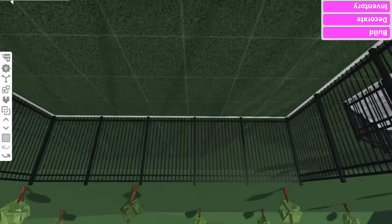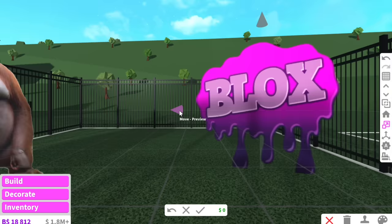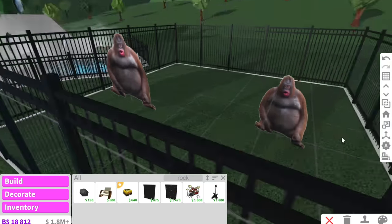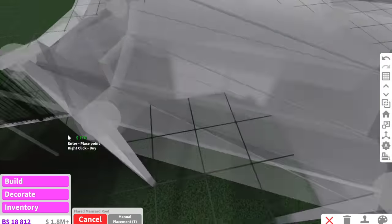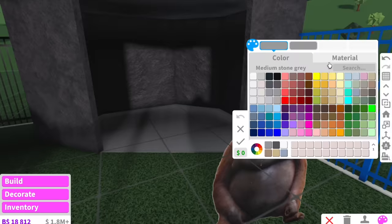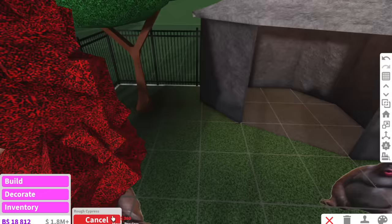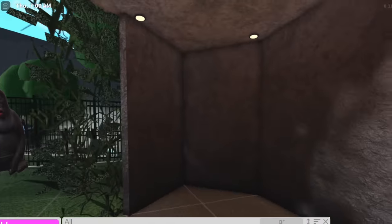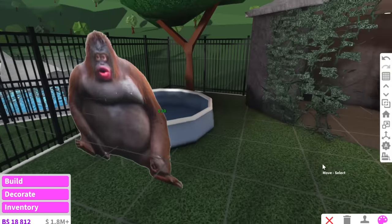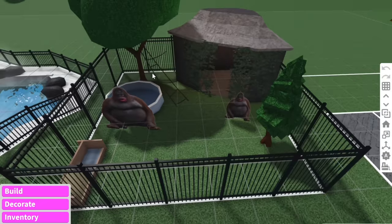Moving on to the next enclosure — we're going to have some monkeys. This is my gorilla, I call him George, and he is going to be in my zoo. One big chunky boy and a skinnier one — like a mom and son. Monkeys need some trees, and we're also going to build a little cave just in case they want to get away from the humans, using slate material. We can have hanging vine trees over the cave so it's nice and cozy. Gorillas are kind of playful so we'll add a kids' pool and a rope going up to the tree.